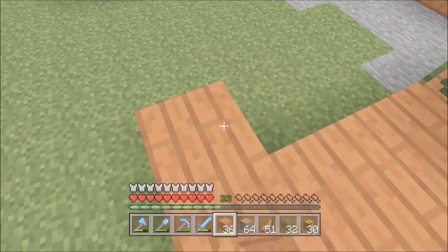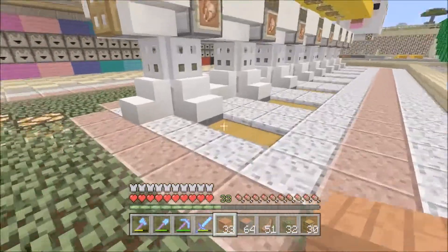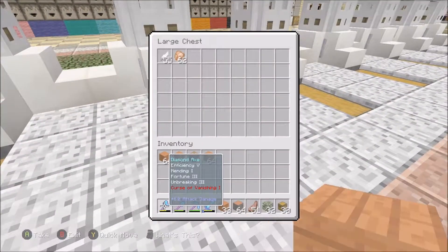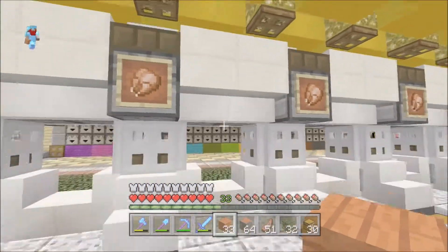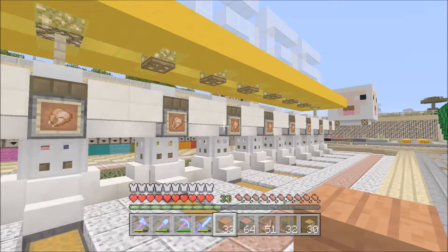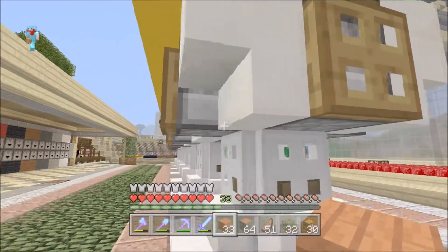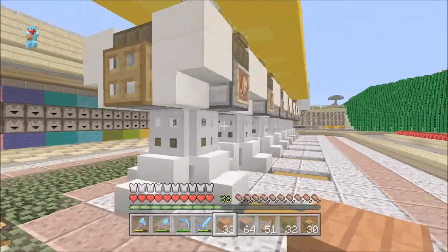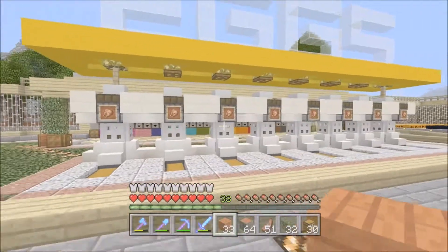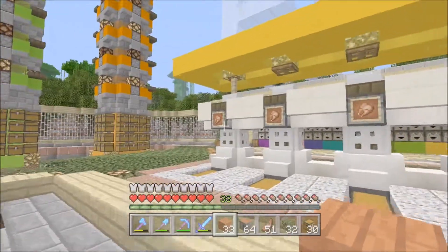The chicken farm that I have is working amazingly — look at all this cooked chicken I'm getting, it's working really really well. The only problem is because I made it so slim, and I did not use the design that I posted a tutorial about, the eggs are running low. So I do need a separate way to get eggs.